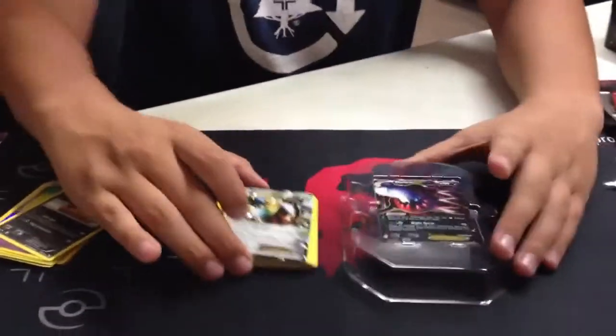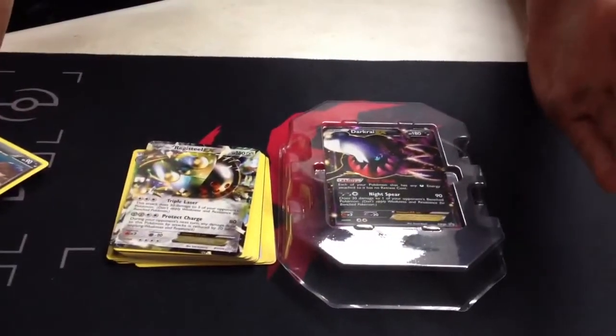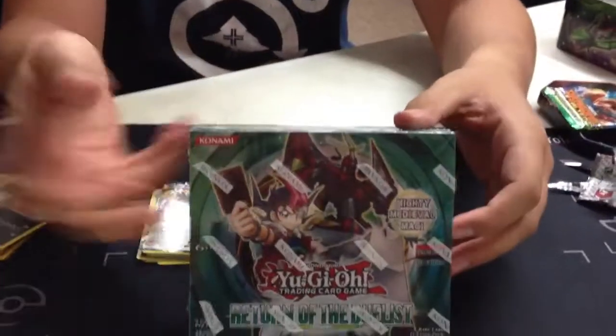Great box. Hold the Reggie Steel and then the DarkRite EX tin — not even out yet, guys. Thumbs up and subscribe, and look out for the Tournament Duelist box.